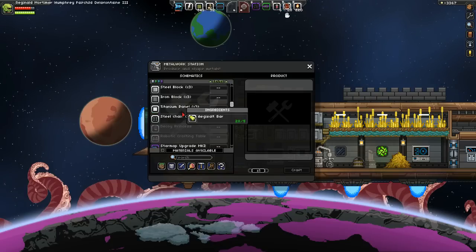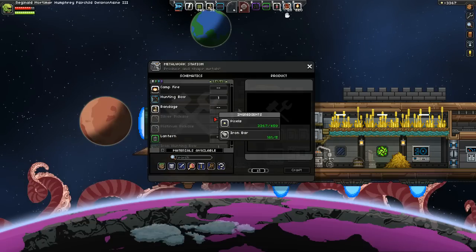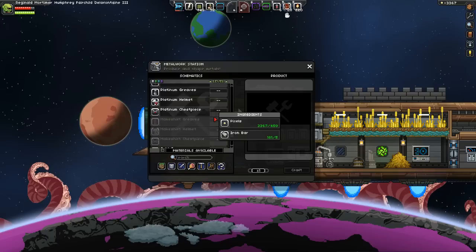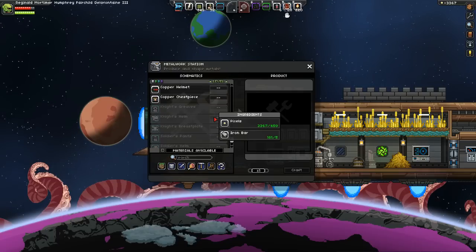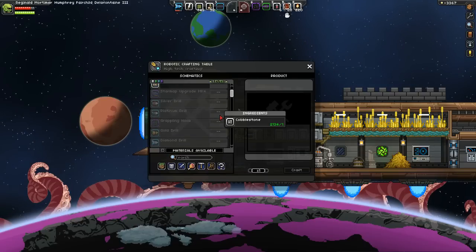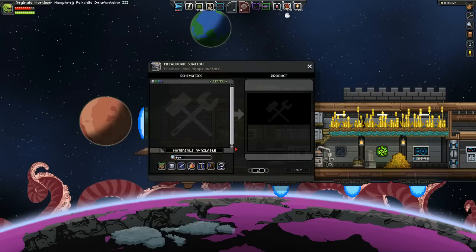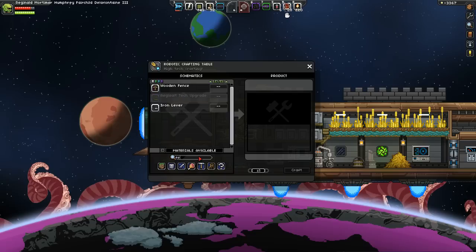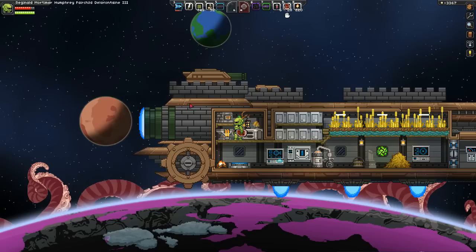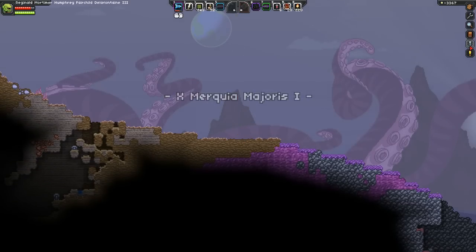We're still getting Igesault stuff here — I kind of thought the new Ferozium weapons would pop up. Does anything else with Igesault show up? I'm looking for the Ferozium but I don't see it. Maybe you have to make some first? You make it with coal. It's not in there. An alloy made of Igesault and coal — it's just not showing up. Maybe we have to go down to a planet and come back to update the ship.